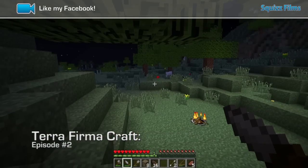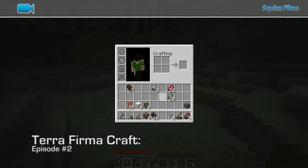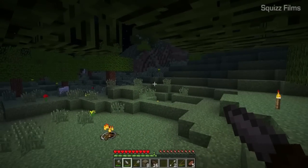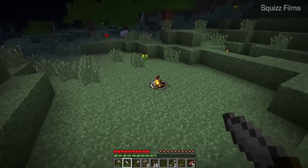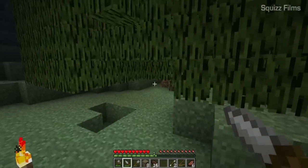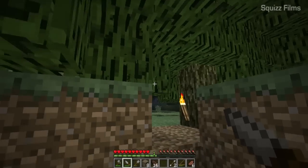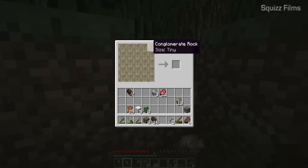Hey guys, welcome back. We have established food so now we can survive, but we need shelter. Stay away from those things in the distance — creepers and spiders. I swear if anything comes near me I'll knife the crap out of them. Right now I'm just getting steak and stuff but I want to go back to my shelter. At least I feel safe in here, and I want to make four axes.